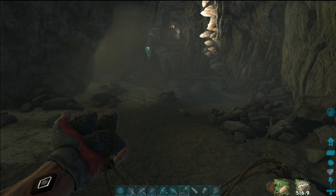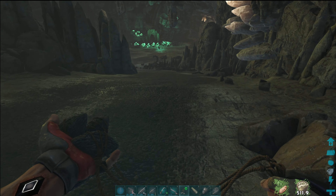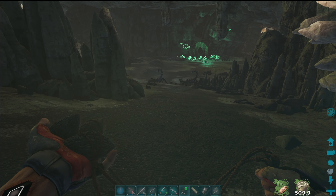For the actual tame, it's a straightforward knockout. They cannot be snared with a regular bola, but you can pin them with a net launcher. Watch how I've done it.